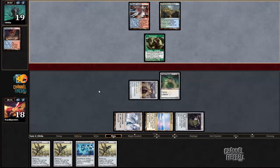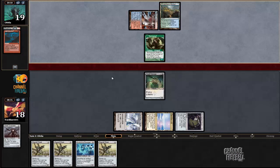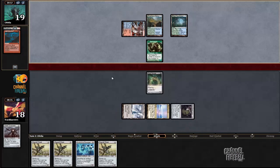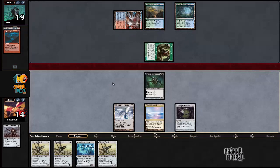Signal Pest currently doesn't have a lot of friends, though it may have more on the next turn. Lightning Bolt — too bad. He only has two cards remaining in hand, which is good for me.